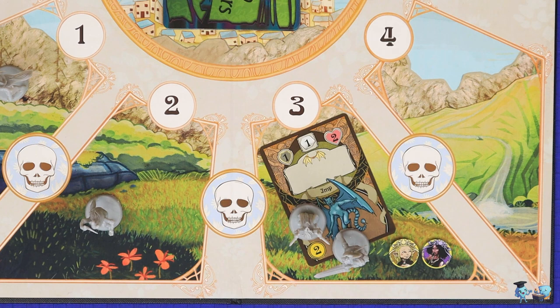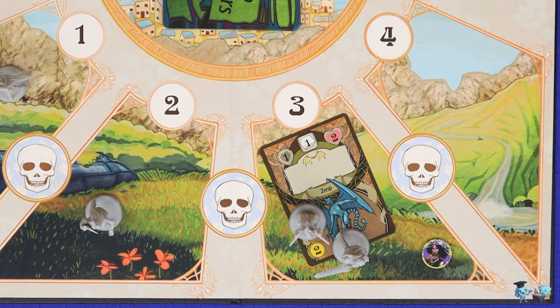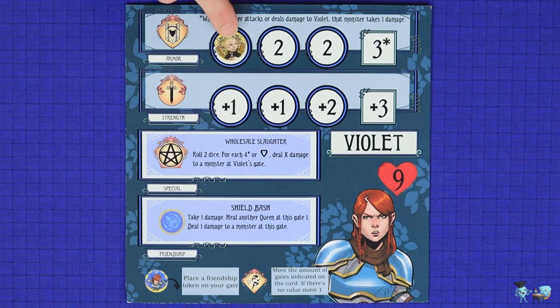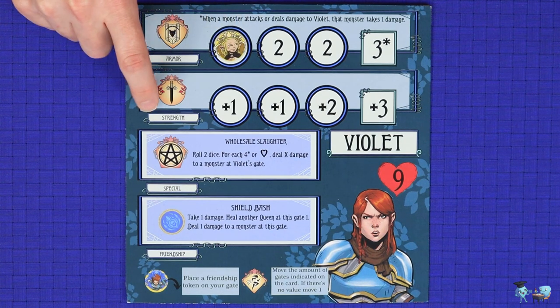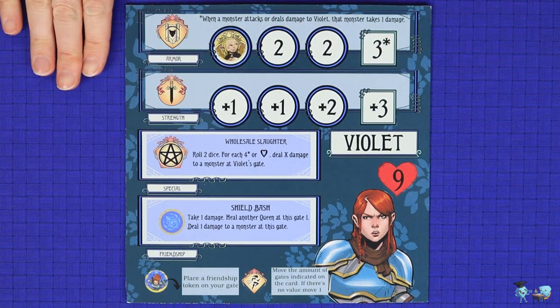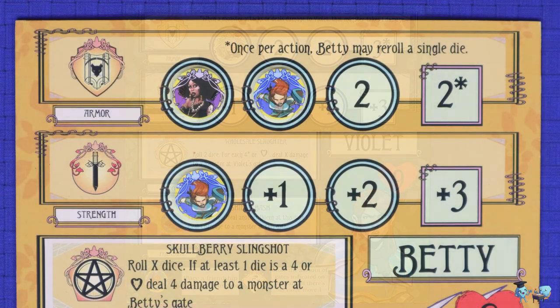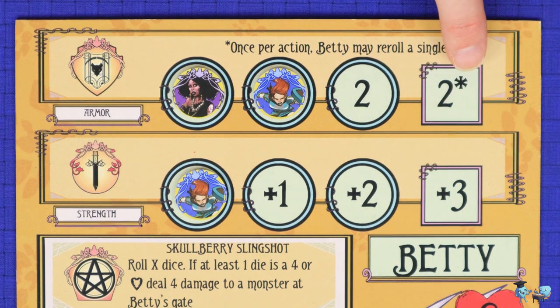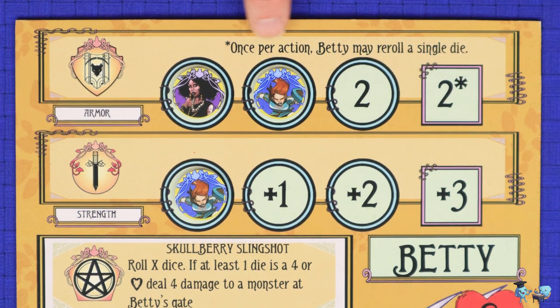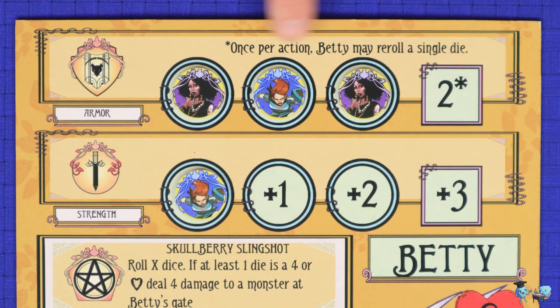Then the Queen who called the action takes the friendship token of the called Queen and adds it to the leftmost open space of either the armor or strength track. This is how you level up these tracks during the game, so you can see the benefit of taking friendship actions as often as possible. Each Queen's final armor box has an asterisk pointing to a special action at the top of the board, which is unlocked only when the armor track is filled.